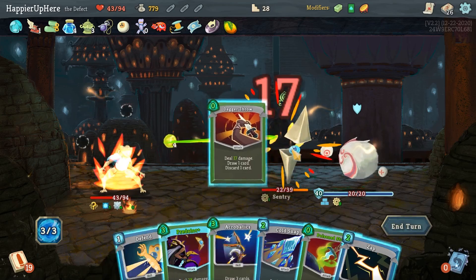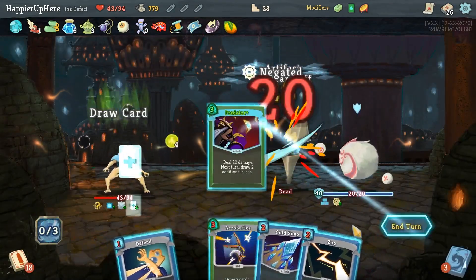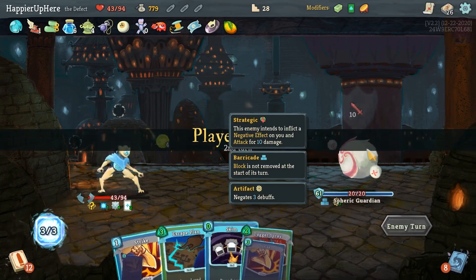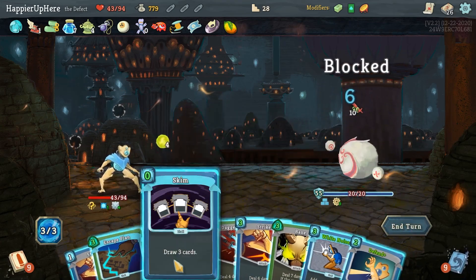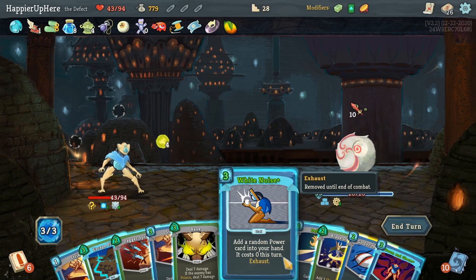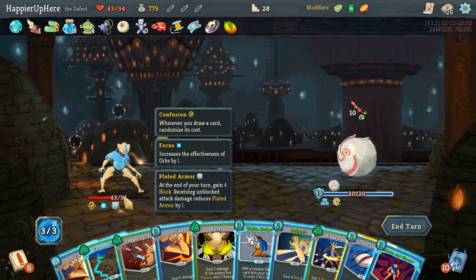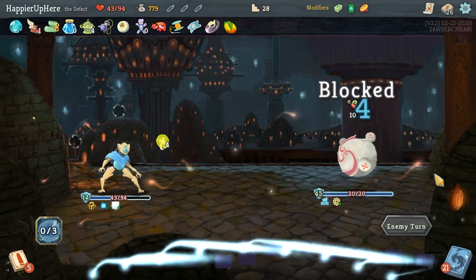Let's do Dagger Throw, Poison Stab, and Predator — the extra card draw is very important when you have Snecko. 10 incoming — free Strike, Skim. Go for the Eyes won't have an effect right now. I could play Defend and a one-energy Strike card. Could be better but I think it's fine.